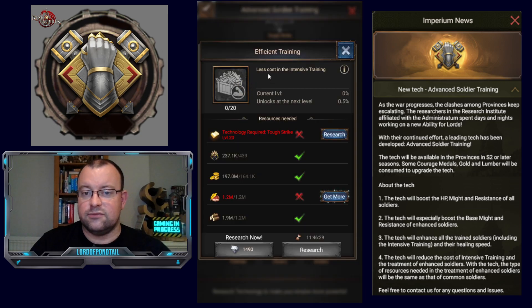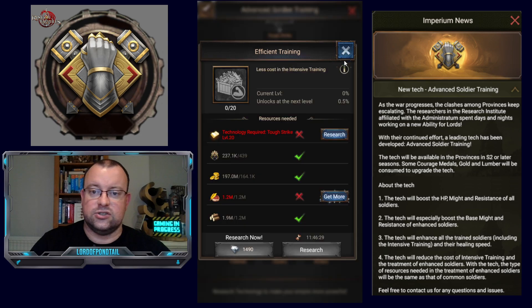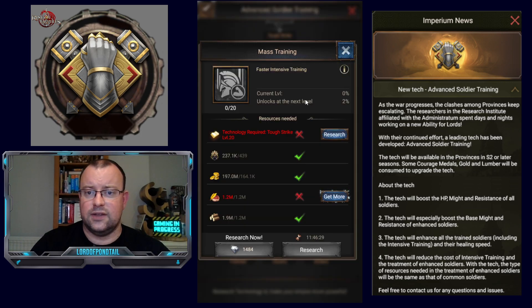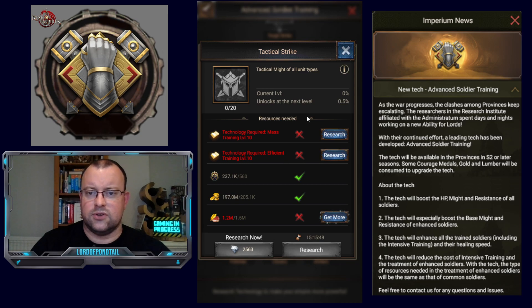Then we've got Efficient Training, which reduces the cost of intensive training — making it 10% cheaper to train enhanced troops. And Mass Training increases the speed by 40%, so it actually reduces intensive troop training time by a good chunk. I can't remember exactly how many hours that reduces it by in real time.